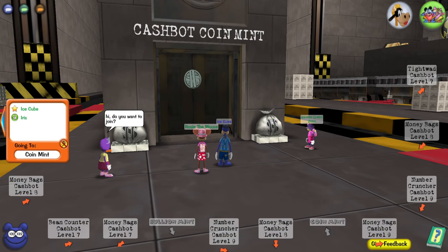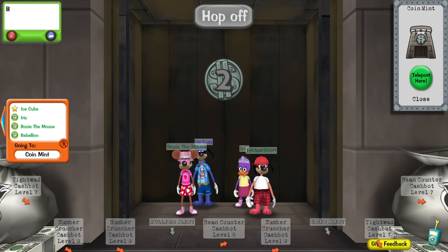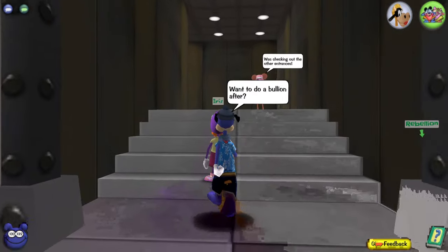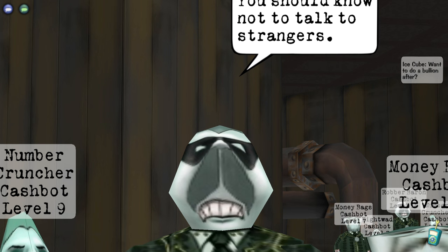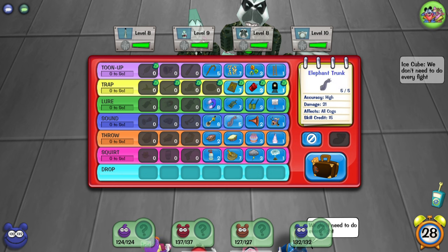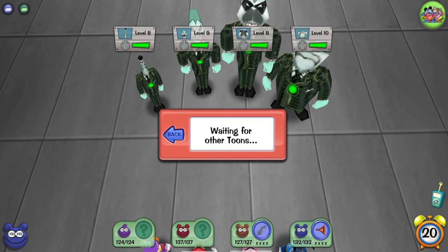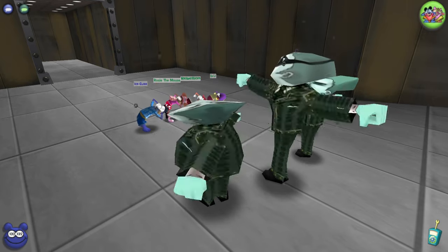Okay, let's do this - we're going to do the coin mint. There are like no other entrances, they're all covered up. We'll just get to the end as quick as we can. This is the coin mint and it looks like the levels are already much lower. Maybe I can just use a foghorn.